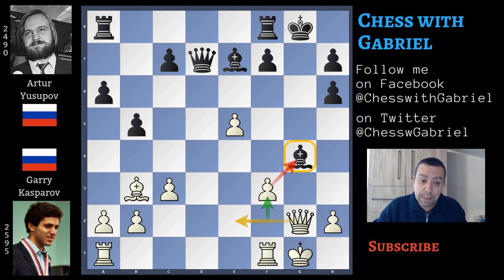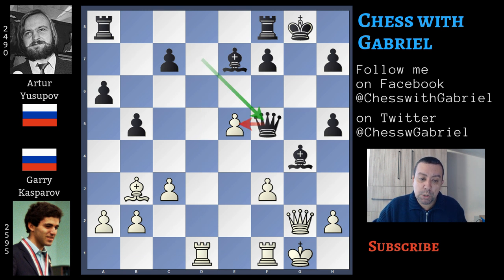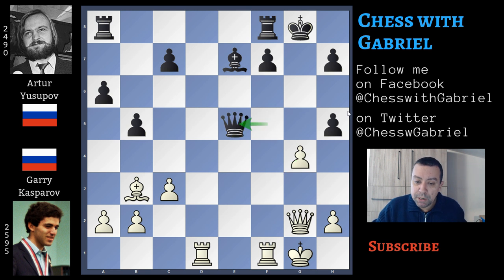After f3, here comes h5 and this is useless. It was better rook in a goes to d8 or to e8 and then c5. After h5, rook in a goes to e1 attacking the queen, queen to f5, and here comes f capture on g4. The rook and the pawn are attacking the queen and this is the critical moment of the game. Black must decide what to do — change queens or not. Yusupov plays queen capture on e5, and this is a blunder because the bishop on e7 and the queen will go under fire, and the queen is the only defender of the bishop.